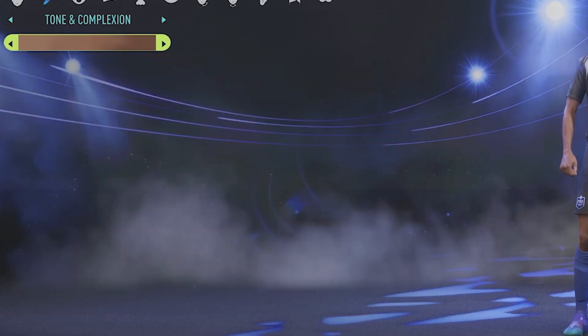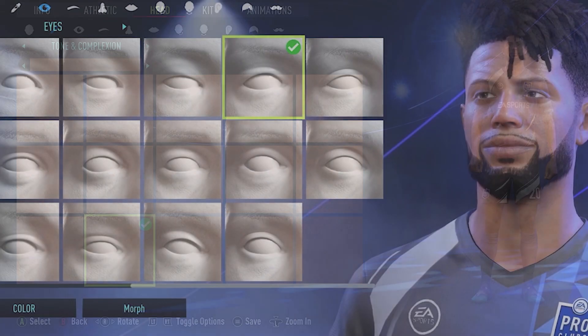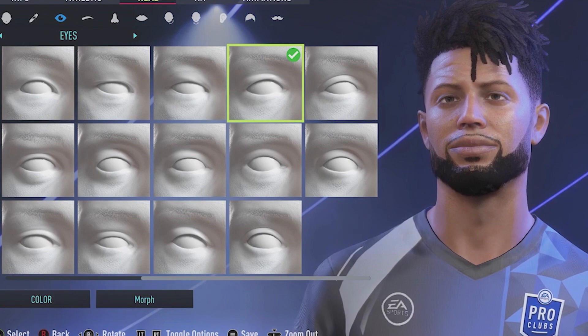For the skin color, you're going to want to switch over to light skin, scroll down to the bottom row, second column — that's the one you want. Scroll over a little bit to the top row — that's the one you want.